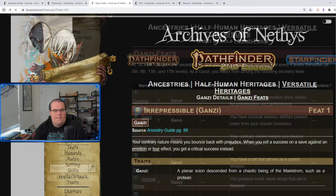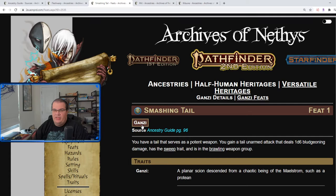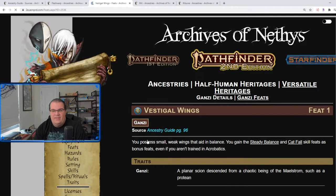Smashing Tail: you have a tail attack dealing 1d6 bludgeoning with the sweep trait — having a tail is always useful. Vestigial Wings: you have wings but can't fly yet. You do gain the Steady Balance feat and the Cat Fall feat as bonus feats, so they at least help you keep yourself steady and maybe float a little if you were to fall.